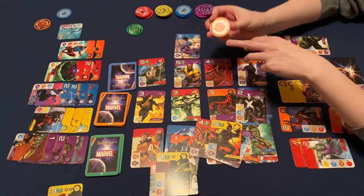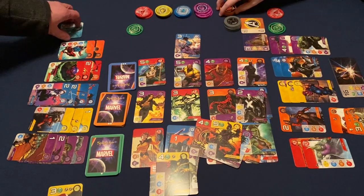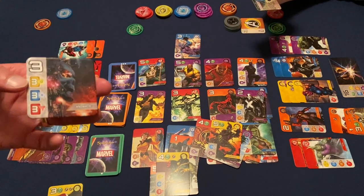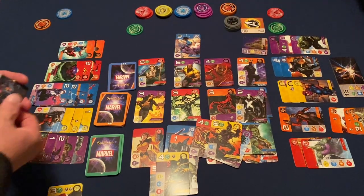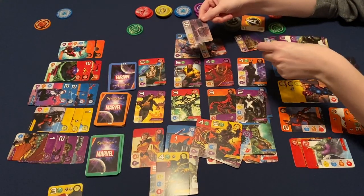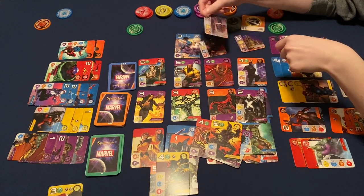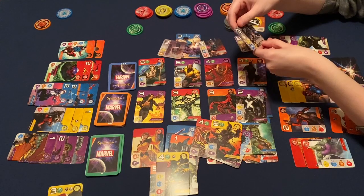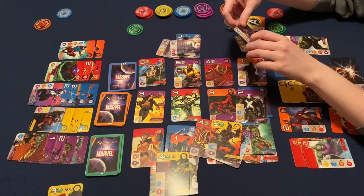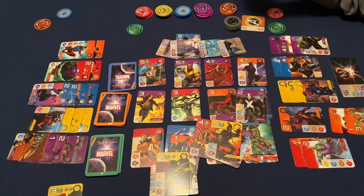They are good for colorblind people because they all have different little symbols around the stone, so you can differentiate them. I do wish they had more locations. We have eight total — four tokens, double-sided. There's Hell's Kitchen, Avengers Tower, Atalon, Nowhere, Atlantis, Asgard, and Wakanda. I would like to see more — there are so many more places in the Marvel Universe you could have locations for. Expansion? Yeah, there's so many characters in this already, which is cool.